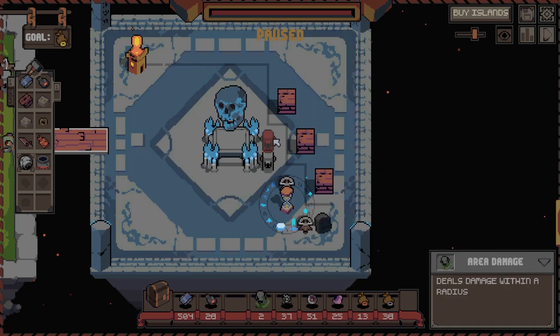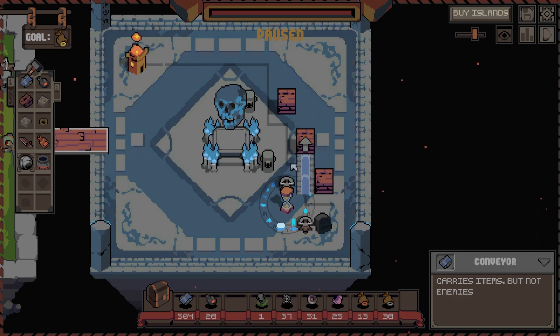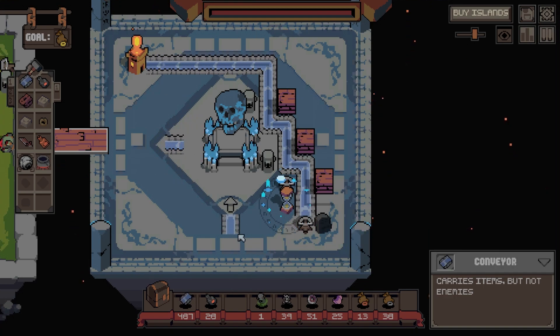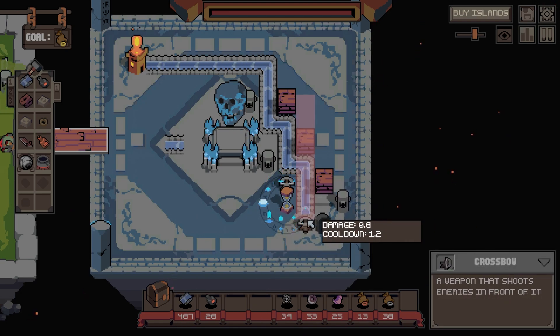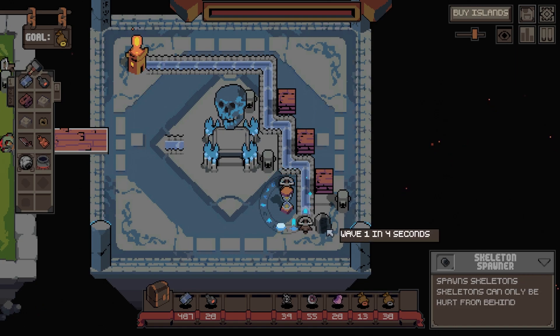Area of effect, area of effect - no, there, there, yep. And then let's do this - cross up, cross up. And then let's just make sure that works. We can also do it here so we can area of effect them as they come straight out. Five seconds. And that doesn't hit them.